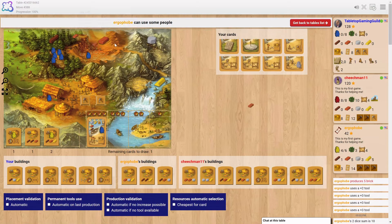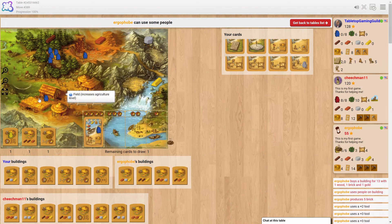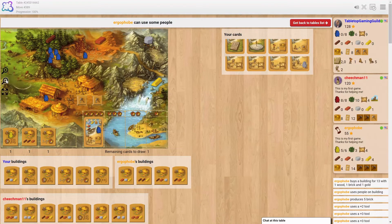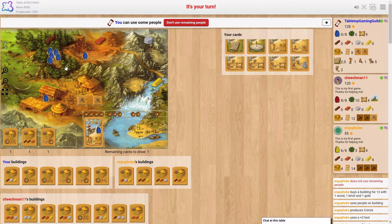Okay, so I get five bricks. I'm taking this and I'm taking this. What? Not enough resources — oh, I didn't have any wood left. Snap. Oh, that was a big mistake. I didn't realize I spent all my wood on the tech card. Oh man, Nathan!